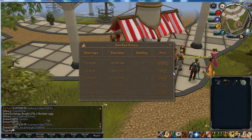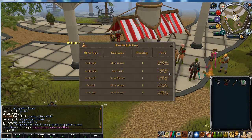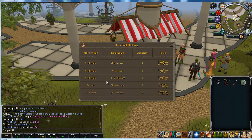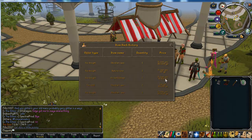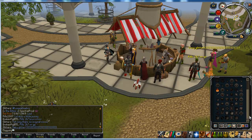Another thing I wanted to show you guys whilst we're doing the low level flipping to potentially high level flipping: if you want something to do whilst you're waiting, it's worth considering buying things to alch, because there's a few items which are good. Air Battlestaff is one of them — you get them from under 9K each, and you can get the nature runes for 100 each these days, and they alch for 9,300.